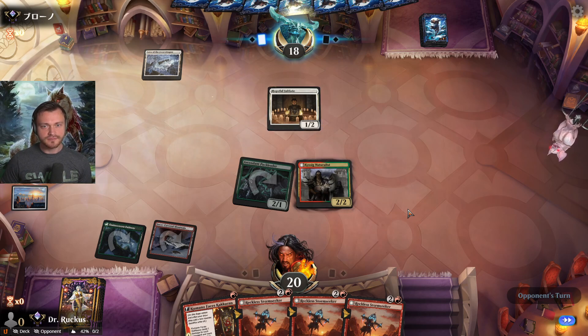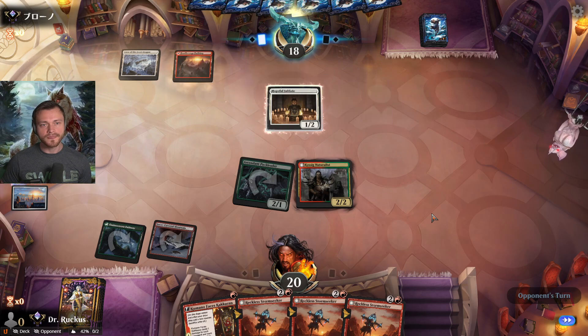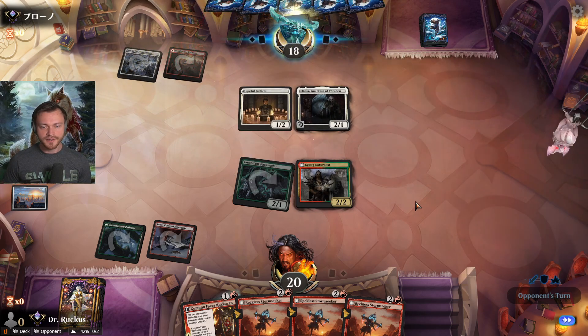Their eye on the Initiate — a lot of hovering going on here. Red Naya humans — Thalia, very annoying.